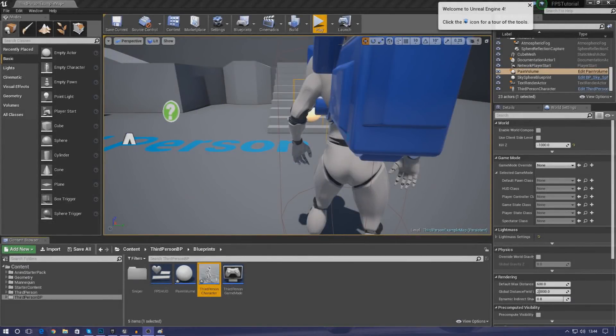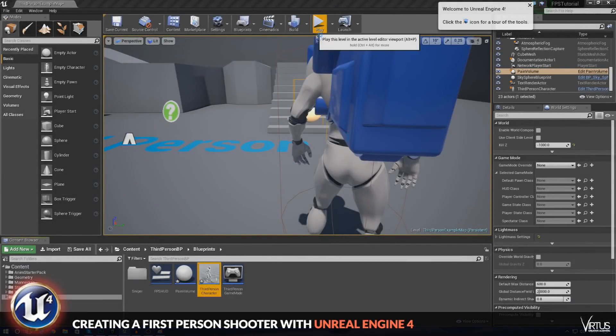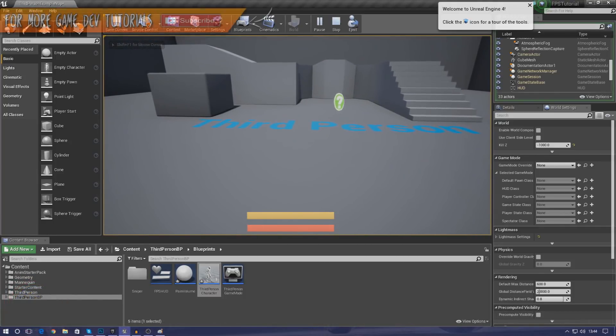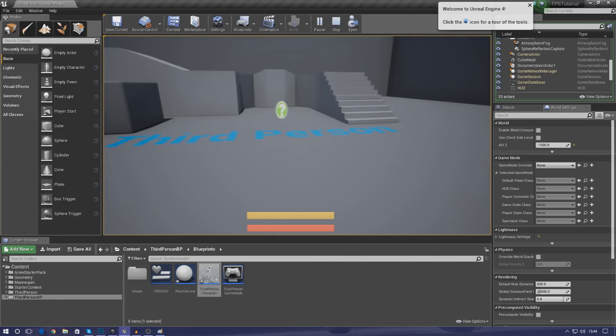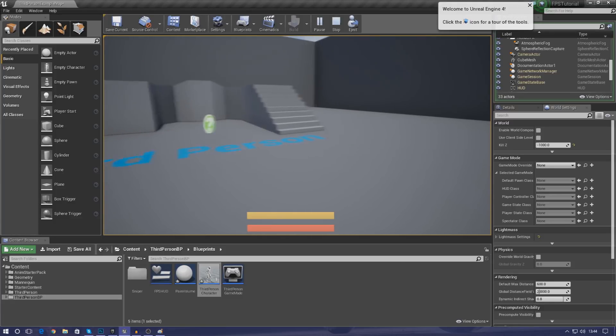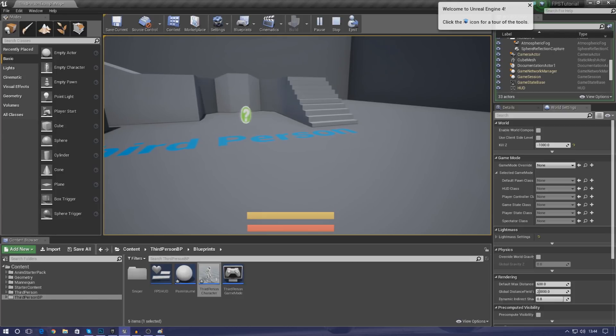Good afternoon ladies and gentlemen, your boy Virtus here and welcome back to the Unreal Engine 4 FPS series. In today's video we are going to be continuing on with our armor and health system. We are going to be setting up regenerating armor and showing you how to properly take away the player's health — taking armor away first before health.